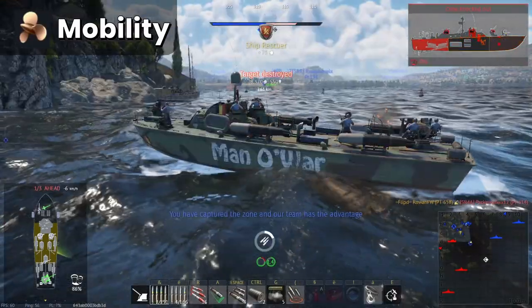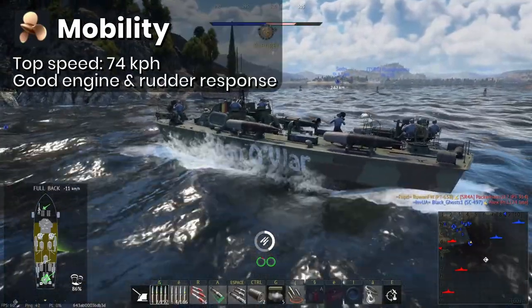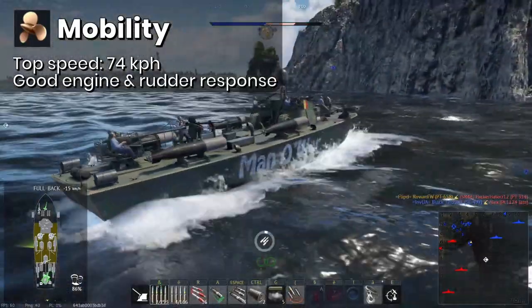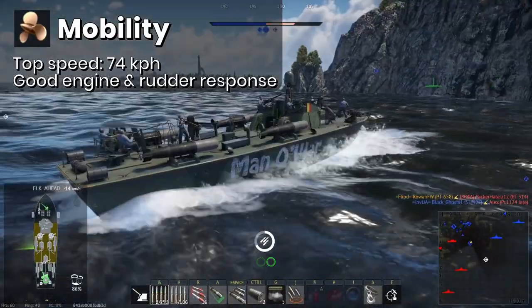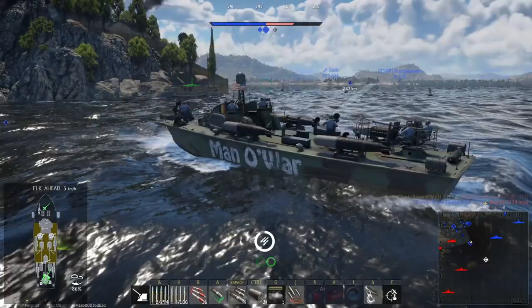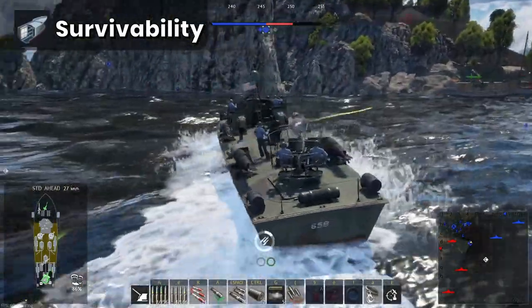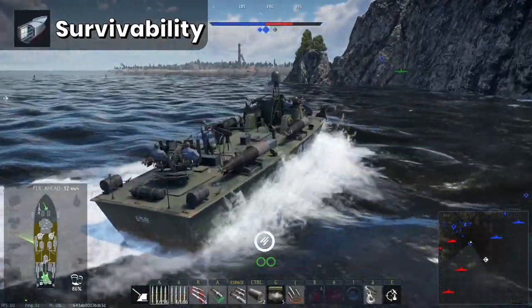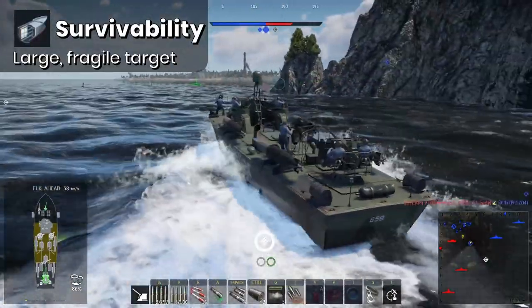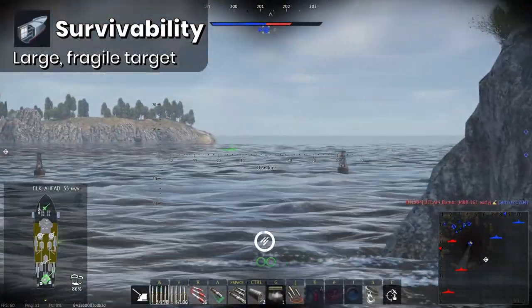Mobility wise, PT-658 is pretty good with a top speed of 74 km/h and good response time from the engines and rudders, which is very much a theme for these American PTs and certainly a strong point. Survivability is a weak spot however. The large wooden hull makes PT-658, much like most PT boats of this type, rather fragile. You are pretty much guaranteed an ocean grave if you receive prolonged accurate fire.